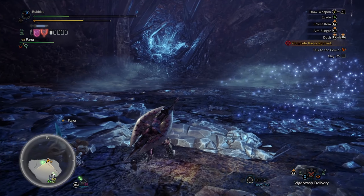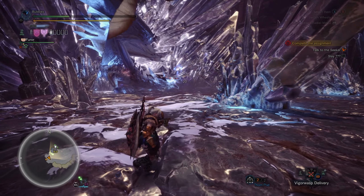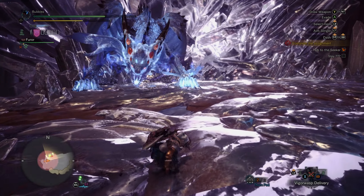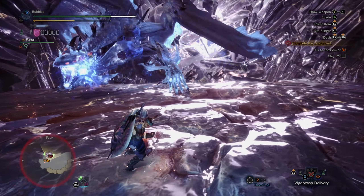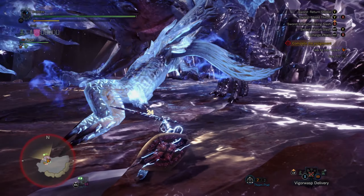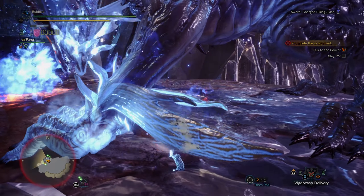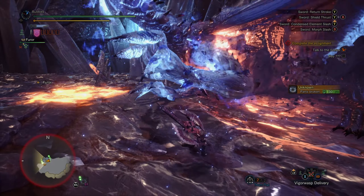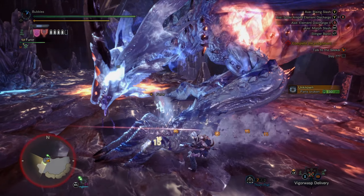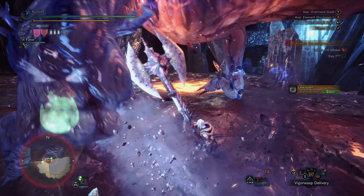Okay, second phase — let's go. Here we go again. Gonna heal up as much as I can. A bit upset I can't wallbang him, but I guess it's because he's in high rank so we're not supposed to have the clutch claw at all — at least that's my theory. Get some more slaps. We got a knockdown again — let's go straight into axe and get that big damage in. Oh my god, the damage! Savage axe feels so good in this game, I love it.